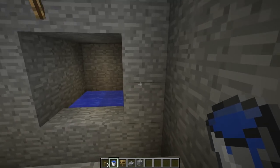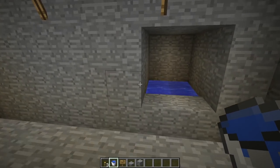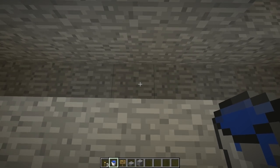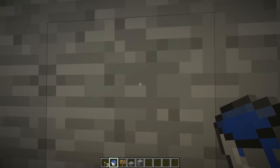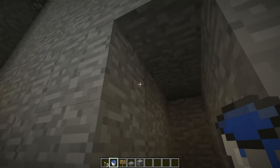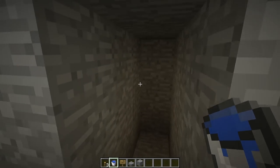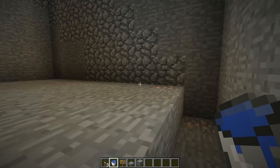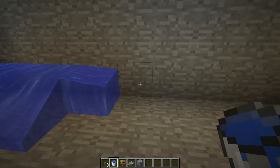Do the infinite water source at the side of the room if you're going to do it at all. Then find the middle of that trench and dig down one more, then dig forwards three blocks from that point and three blocks up, so you have this hallway-looking structure. Now we're done with digging.